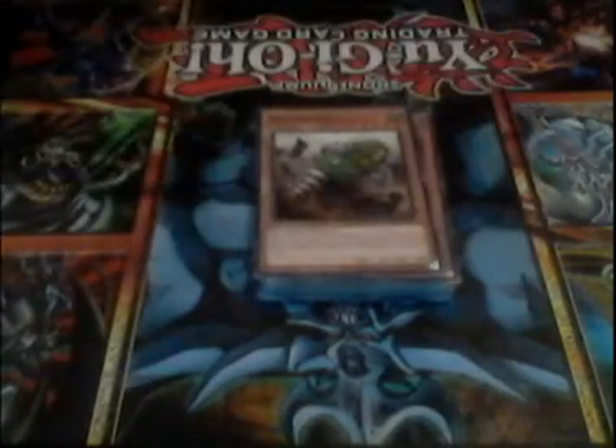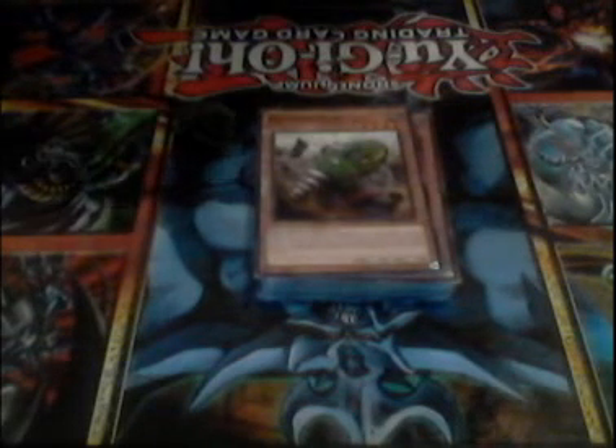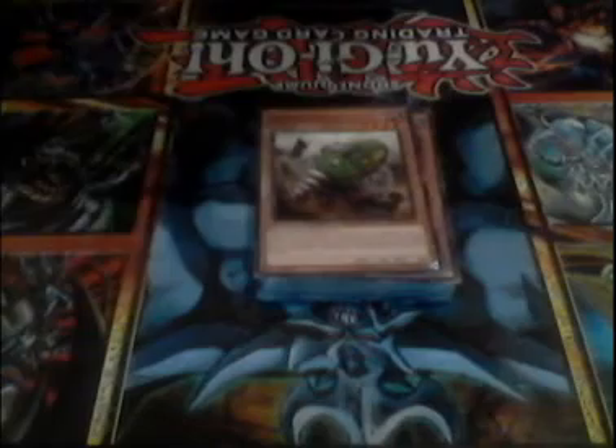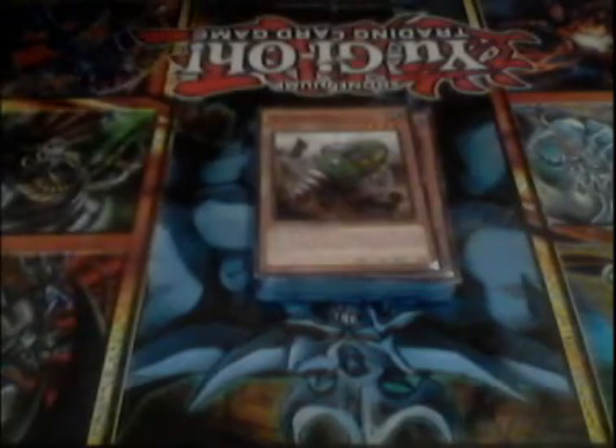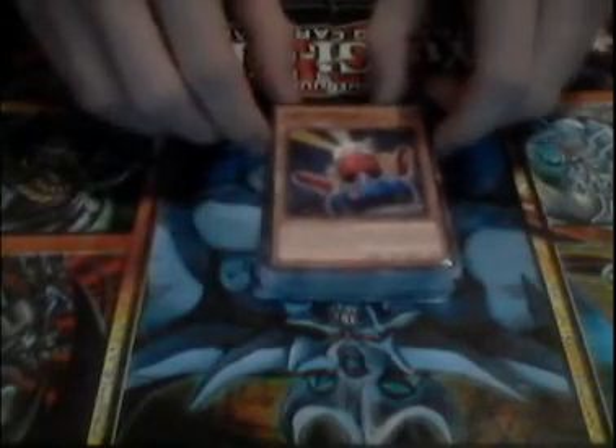We run one Gear Goegger — it's a basic searcher for any level four or lower Earth Machine-type monster. And then finally we run two Card Troopers — you get a 1900 attack beatstick for milling the top three cards of your deck, and you draw one card when it's destroyed. That's pretty great.